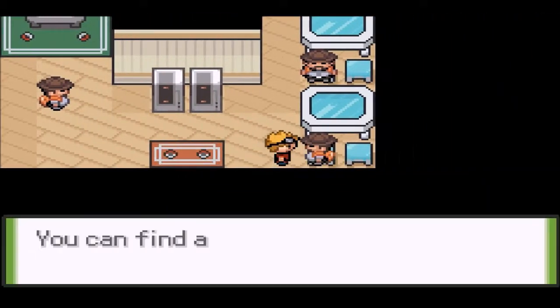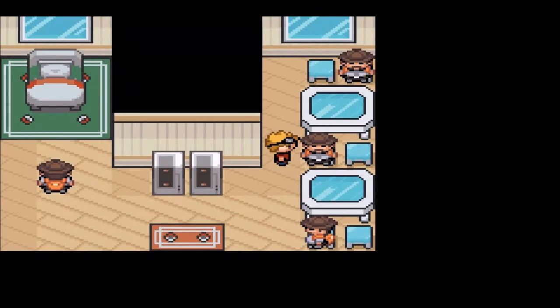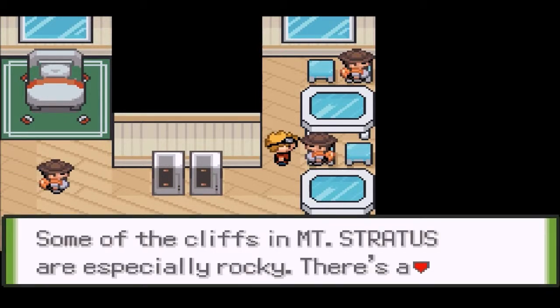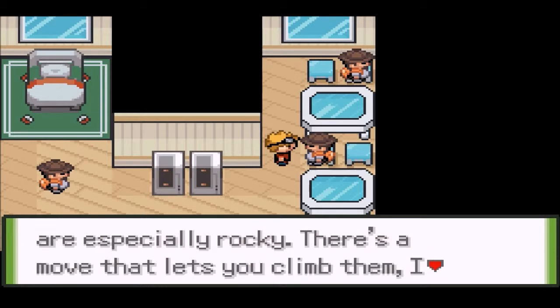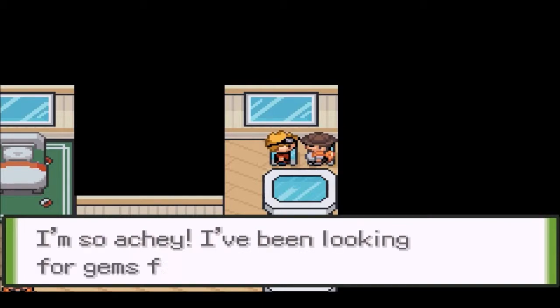So now we get to go into the mines. You can find all sorts of things underground, from gold to shards to fossils. We can actually find fossils of our own. Shards would probably be more common though. The cliffs of Mount Stratus are especially rocky - there's a move that lets you climb them. That's Rock Climb.